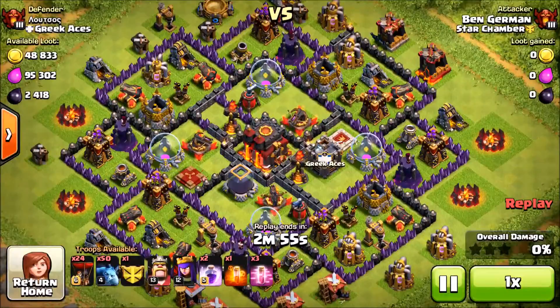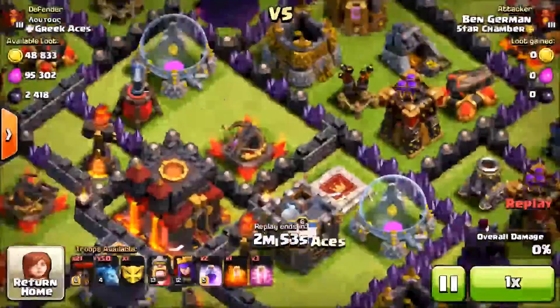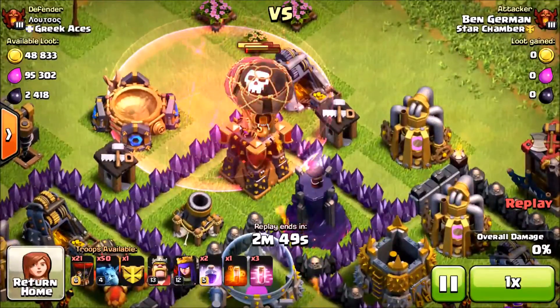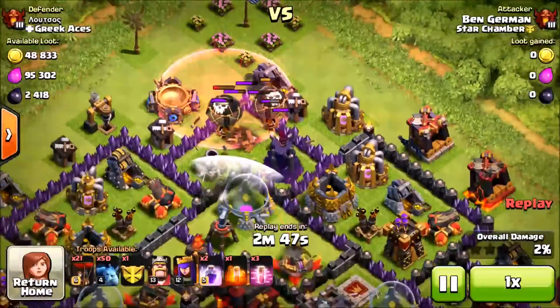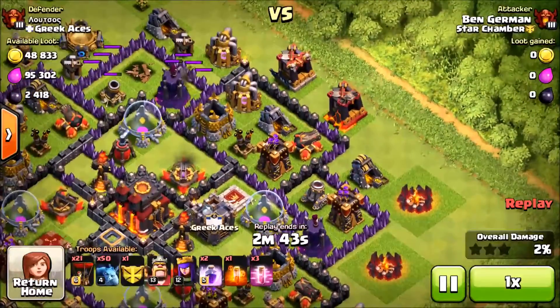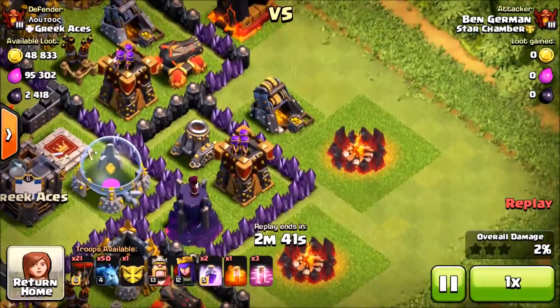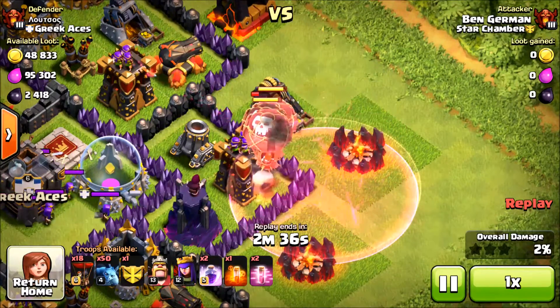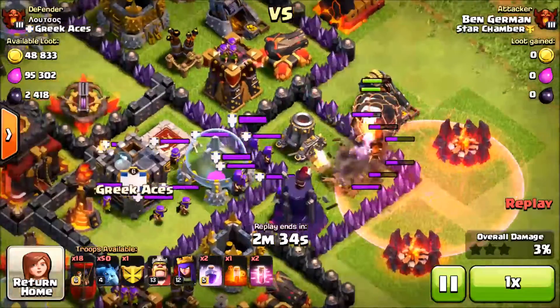Let's get into our first replay, which is going to be on a TH10 because we are not messing with TH9s anymore — they're only worth two or three trophies and we're not going for one or two trophies on a two-star. We're going for a one-star on a TH10, worth 24 to 32 cups. Anything above 32 is fine, but 32 is really the highest I've been seeing lately.